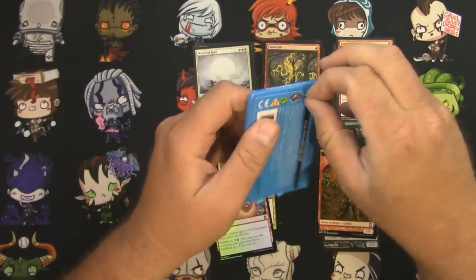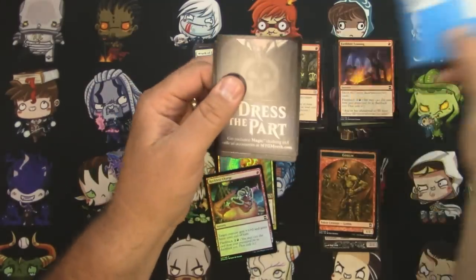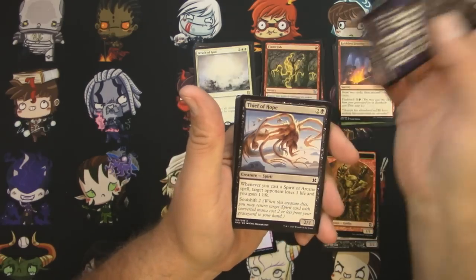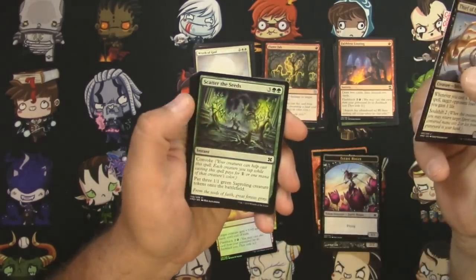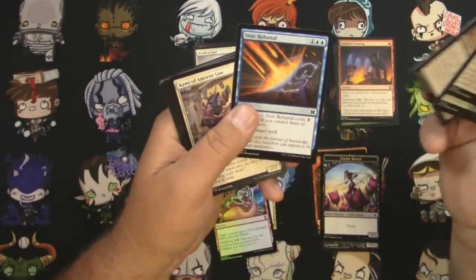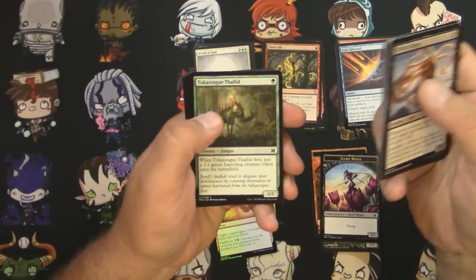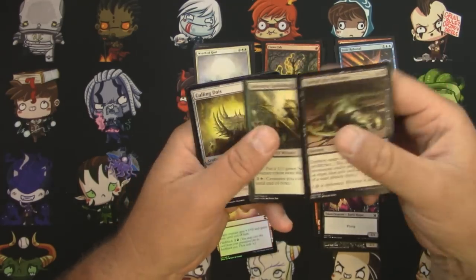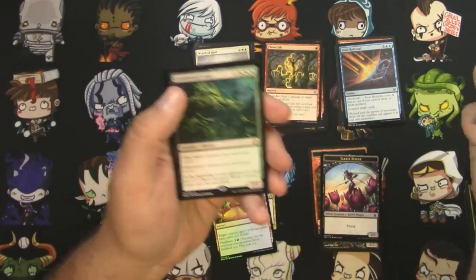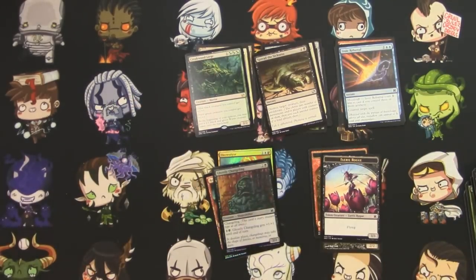Next up, Modern Masters 2015. Zipper, zip, and peel. Got a Faerie Rogue Token — that one's not too bad. Scatter the Seeds, Stoic Rebuttal — I think that might be a hit, I'll pull it and we'll check it. Spread the Sickness, Selesnya Guildmage, a Culling Dais, and Creakwood Liege for the rare, and a Ghostly Changeling for the foil.